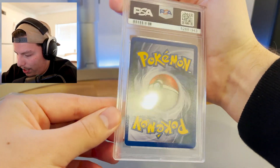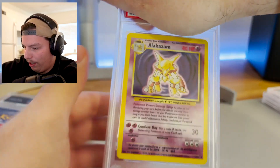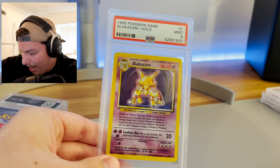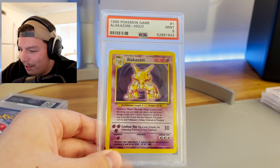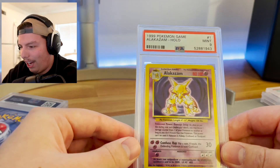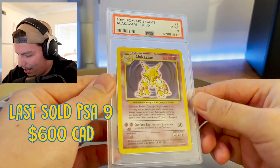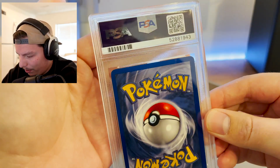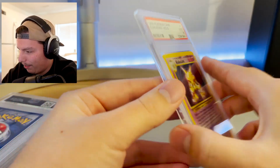That looks really nice. Let's see — Alakazam! Base set Alakazam. And we got a nine! That is insane. I didn't even expect to get any of these cards in like a nine — not even an eight. I was like, I'm not gonna get eights on any of these. But look at that, a nine! Alakazam from my childhood collection. Doing pretty well so far guys.